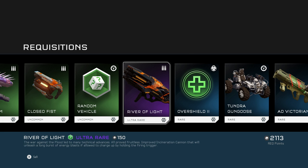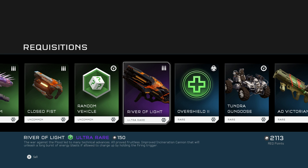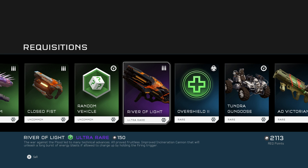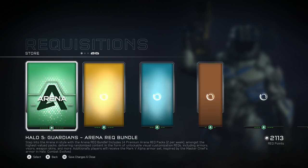The Incineration Cannon — I loved it in Halo 4 but I cannot stand it in Halo 5. As a developer you should know the difference between two games: in the first game everybody loves a weapon, and in the second game nobody's using it — maybe that means you nerfed it into the ground. There are so many things they changed from Halo 4 to Halo 5 that just doesn't do it for me.